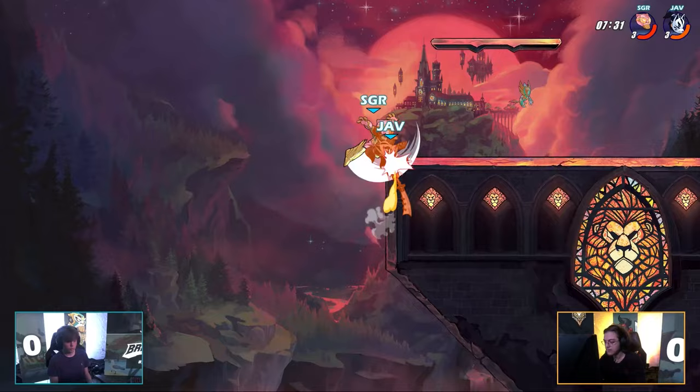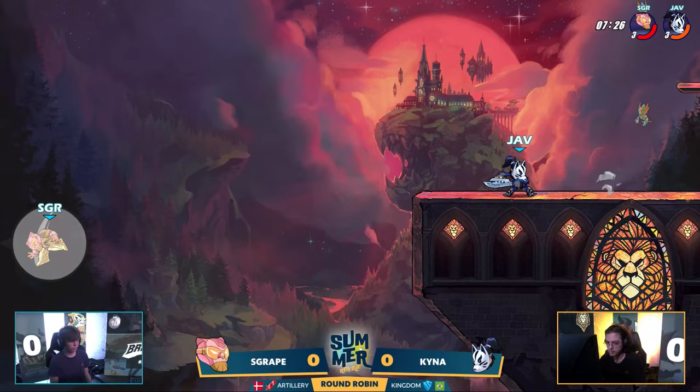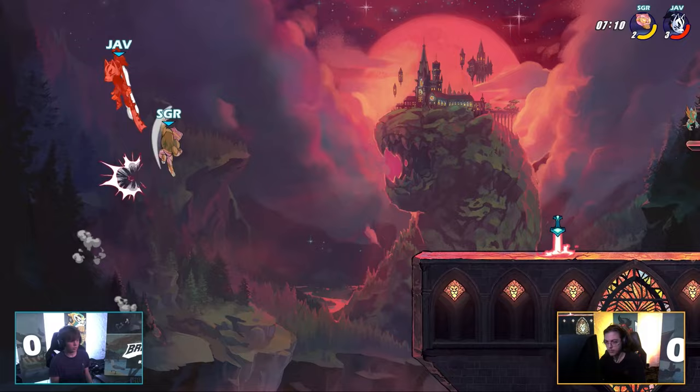Tack on a fair bit of extra damage as a punish on that recovery. That was a perfect weapon toss — not only to turn around the edge guard but to keep himself safe. He needed that up toss. S Grape was preparing for that ground pound; Java did that weapon toss early enough that it didn't end up going through S Grape and end up giving him that protection. Nice nair there as S Grape went for the wake up.